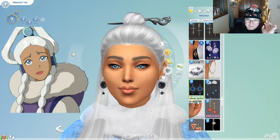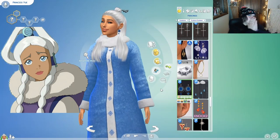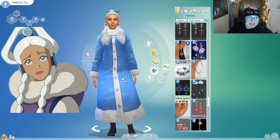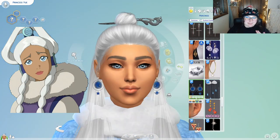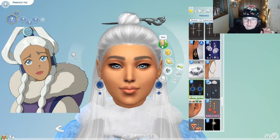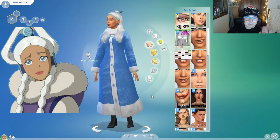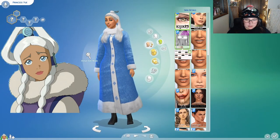Damn, I really popped off! That is pretty damn good for Princess Yue with what I have on hand. I popped off. I'm kind of looking at her face right now and I feel like I do want to give her a bit more of a textured skin just because then I can make her a bit more realistic.